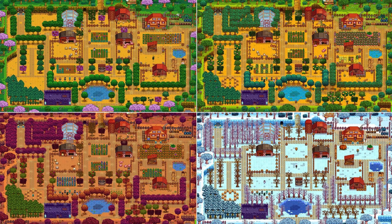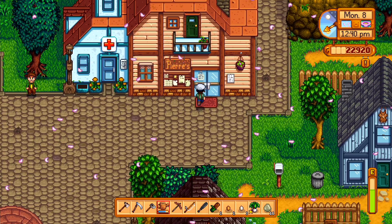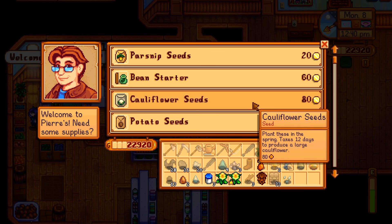On to crops. The first thing to remember is that Stardew Valley has four seasons. Each season has 28 days and only certain crops will grow in certain seasons. Pierre, who runs the local shop in town, will only sell seeds that will grow in the current season. Be sure to read the description of each seed so you know how long they will take to mature, and make sure you don't overlap your crops into the new season or they will die.